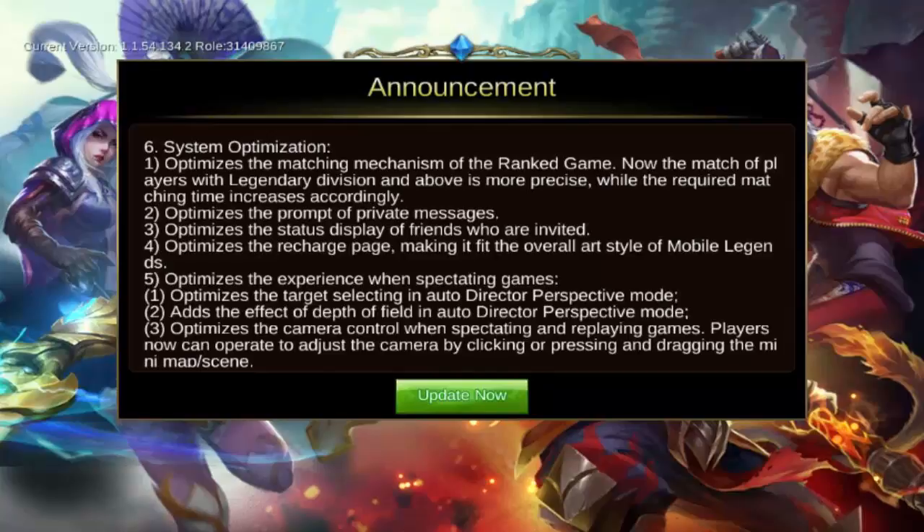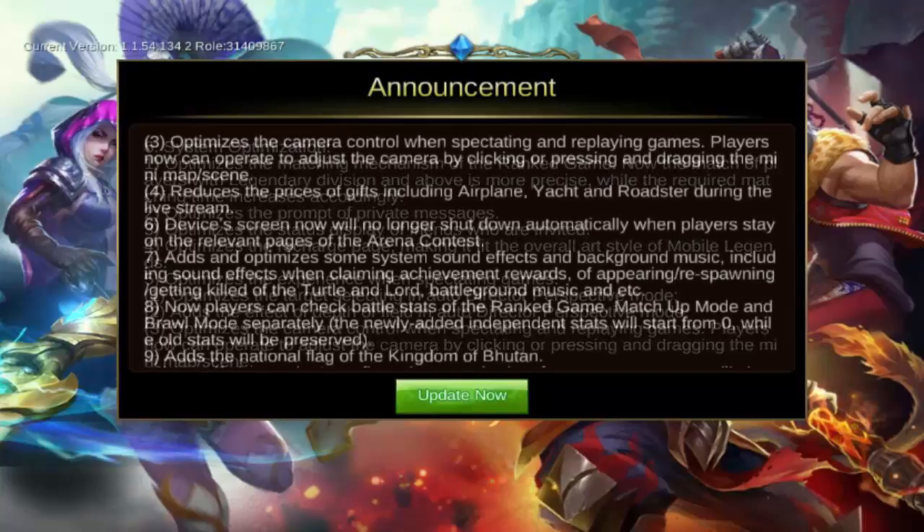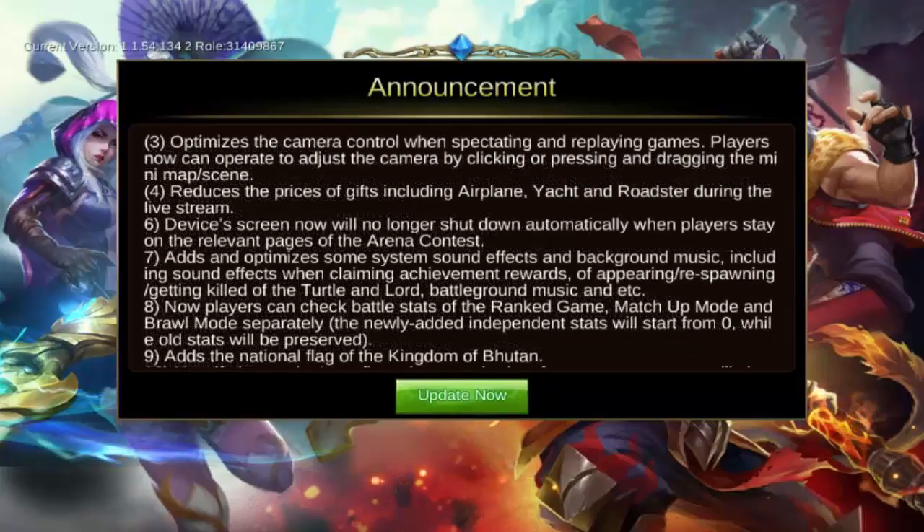They also optimized the prompt of private messages, optimized the status display for friends who are invited, and optimized the recharge page making it fit the overall art style for Mobile Legends, as well as optimizing the experience of games. There are a lot of other optimizations that they did for this update — I'll show you right here on the screen the different ones that we have.